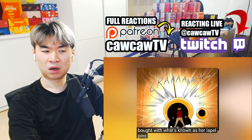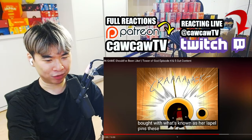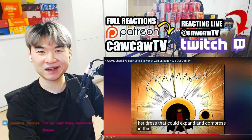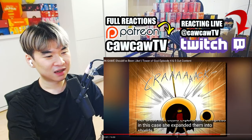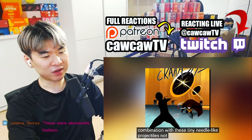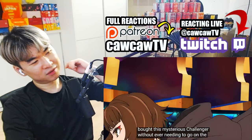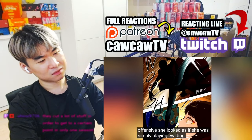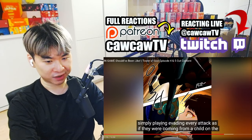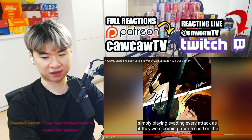Instead, Endorsi fought with what's known as her 'lap hole pins' — weapons she wore on her dress that could expand and compress. She expanded them into shields to protect Bam, and she used them in combination with tiny needle-like projectiles. Why did they not show this? Not once did she have to bring out her real needle. Endorsi fought this mysterious challenger without ever needing to go on the offensive — she looked as if she was simply playing, evading every attack as if they were coming from a child. She overwhelmed the masked red-haired girl. The anime did her dirty — it looked kind of close, and then her heel broke and she got dusted.